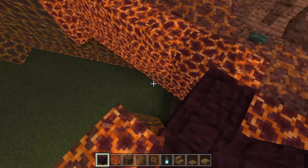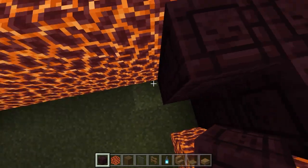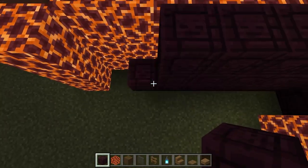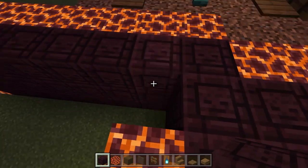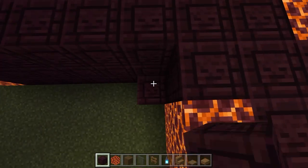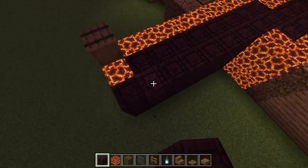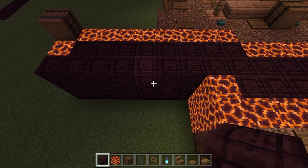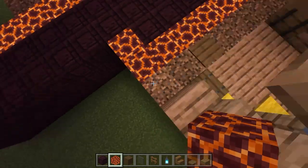We need to build the track up to this point. We have three layers, so we go up one, two, three and along to this corner — eight blocks of nether brick in total. Then we do a nine-block run, going one past, so one, two, three, four, five, six, seven, eight. As long as you get to that magma block, that's perfect.